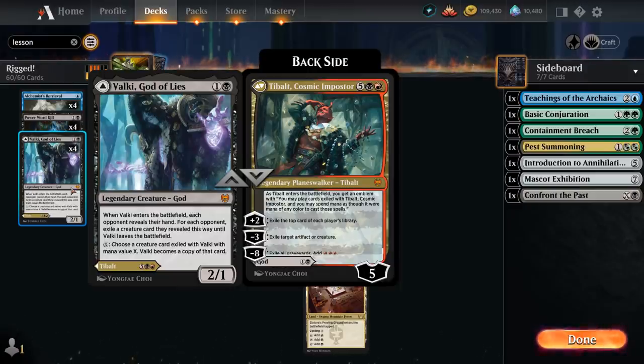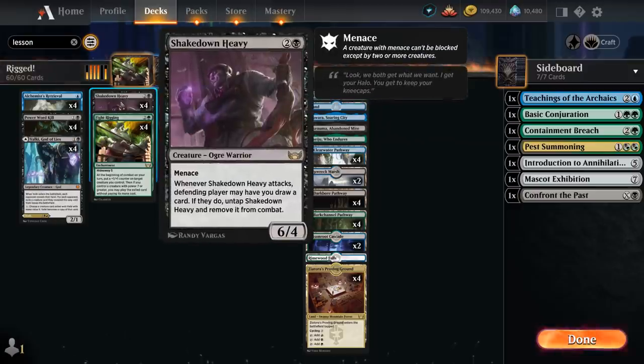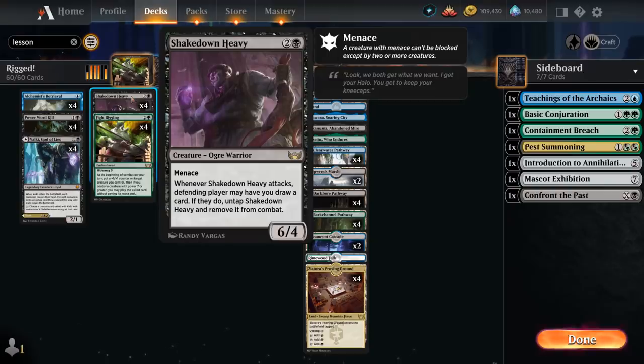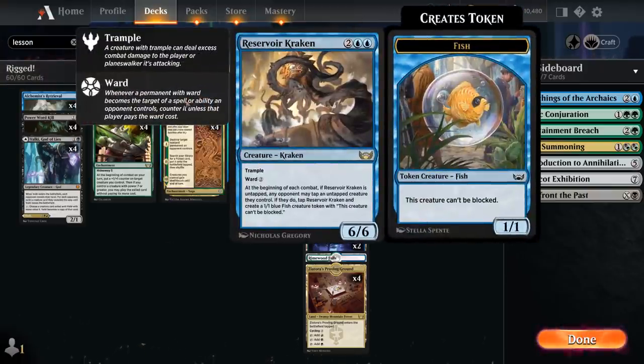We can do so as early as turn 4 in this deck thanks to both Shakedown Heavy and the Reservoir Kraken from Streets of New Capenna. Shakedown Heavy is a 6/4 with Menace, and when it attacks the defending player may have you draw a card — if they do, we untap the Heavy and remove it from combat. Reservoir Kraken gives the opponent a choice: they may tap an untapped creature they control to tap the Kraken, and we create a 1/1 blue Fish token that can't be blocked. It also has Ward 2 and Trample for built-in protection.